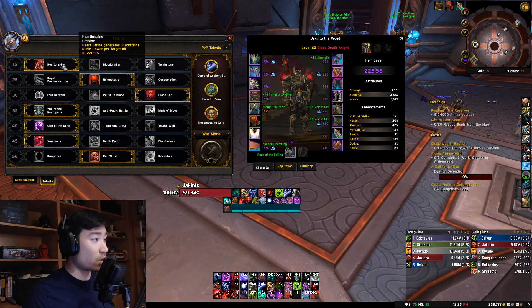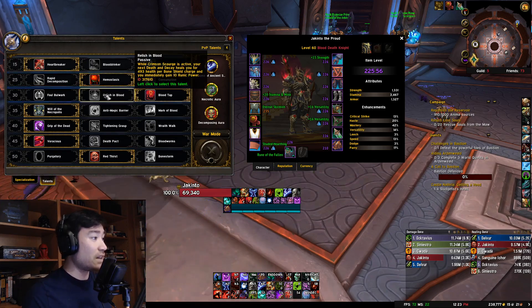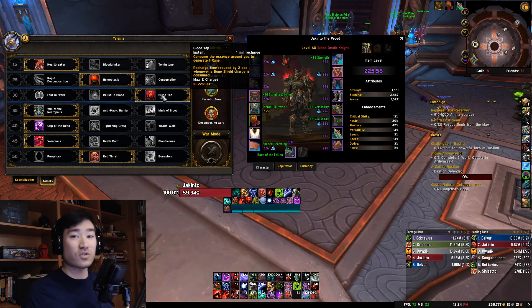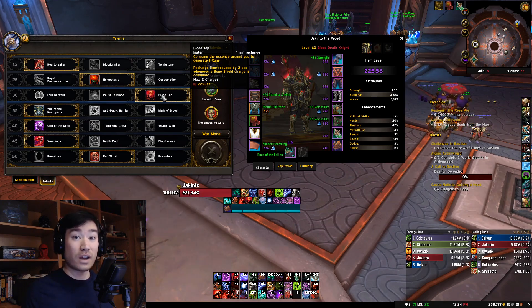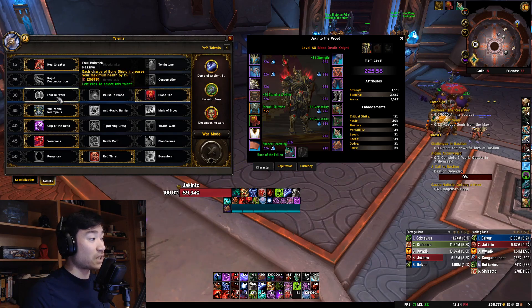So Heartbreaker - just a lot of runic power when you're hitting multiple mobs, and even when you're hitting one, it's nice to have that extra runic power. Hemostasis gives a lot of extra healing and damage when you Death Strike following a Blood Boil. Next row, I like to run Blood Tap - I really like the rune you get back to spend on a Marrowrend, a Heart Strike, or a Rune Tap. But in this row you're able to pick whichever you want; they're all viable here.